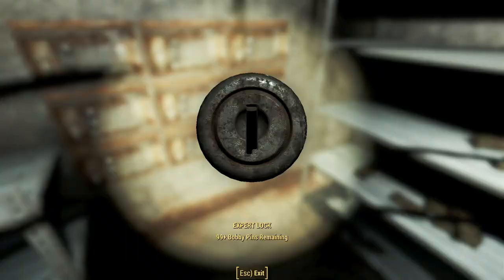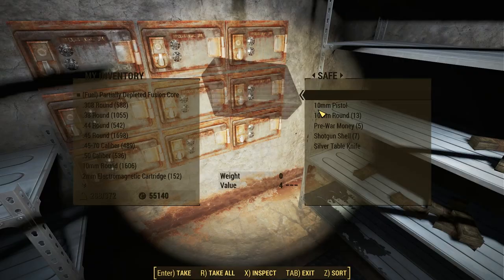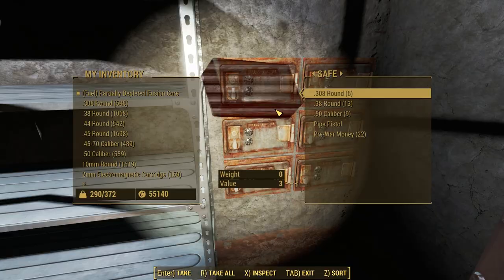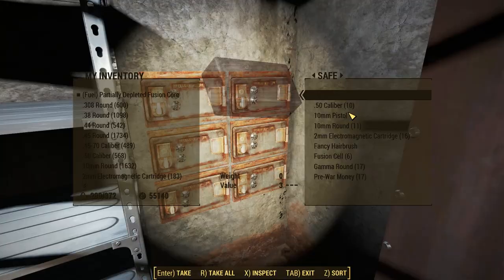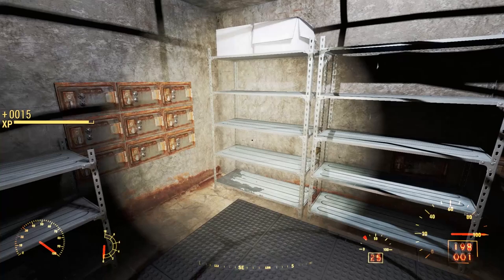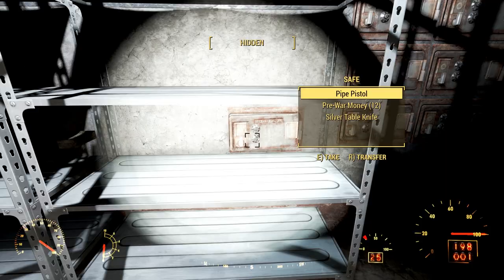After finally unlocking all twelve of them, we walk away with a tidy stash of caps and ammunition. We can loot more pre-war money on a shelf, and four gold bars right next to it. And then — more wall safes, another six to the right of this shelf. We can unlock each of these one by one for more experience. As we're about to leave, we see one more crouching down behind the shelf, but thankfully it's already unlocked. And with that, we succeed where the bank robbers 200 years ago failed, and completely loot this pre-war vault.